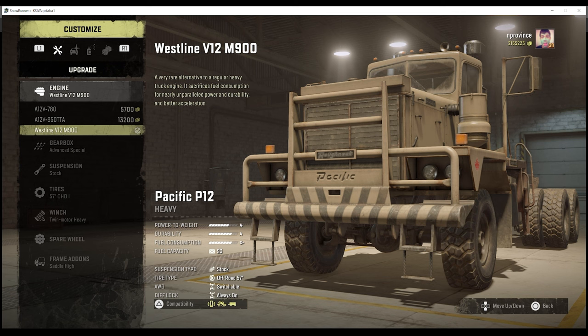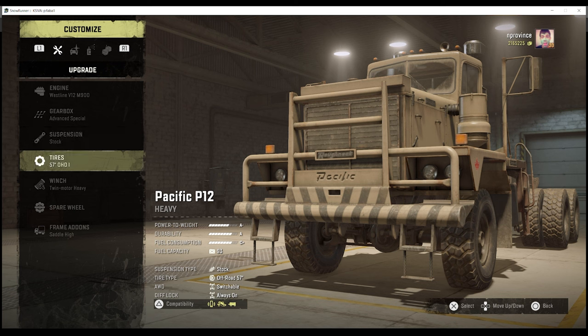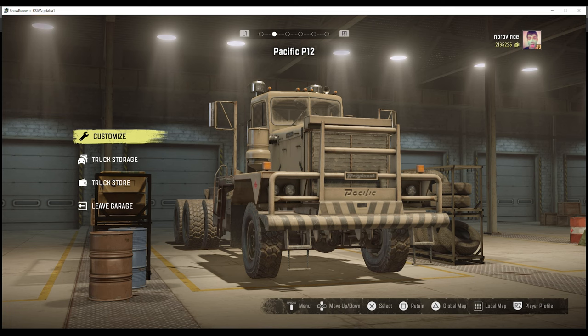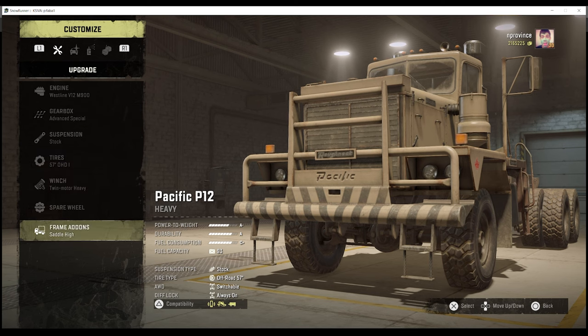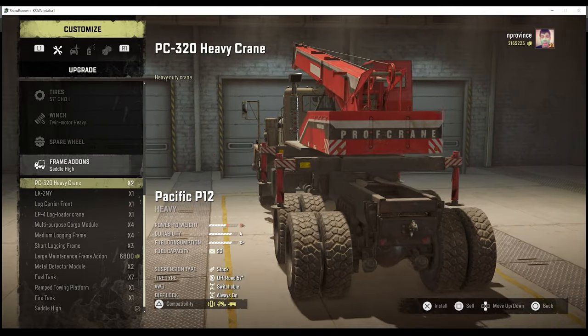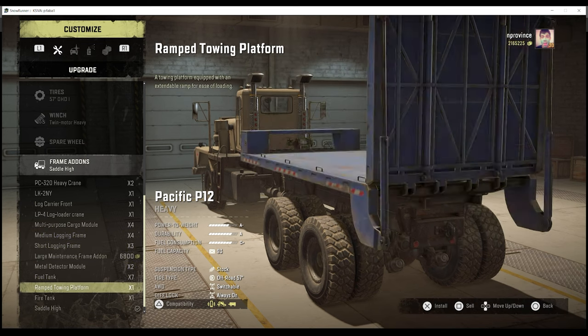Its power-to-weight is low just because it's a very heavy vehicle. I use 57-inch tires with OHDs for lateral stability. If you want better pulling power uphill I've talked about that in a previous video, but OHDs are my usual move. I believe this is one of the better heavy crane trucks in the game — super high platform, stable for crane work. It gets the multi-purpose add-on, but I don't use it here as it saps too much power-to-weight. For logging and as an overall support vehicle, this has been a great truck.